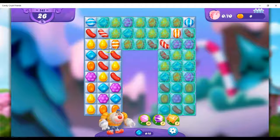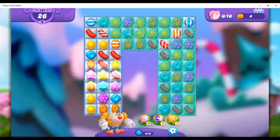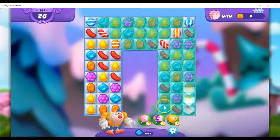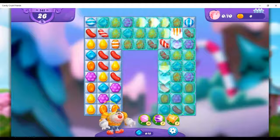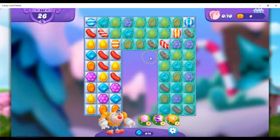Now, if you noticed those arrows, those are going to indicate the way things are going to flow. So if I make a move here, instead of things dropping down to fill in, they're going to come from here and fill in. It's like this is the bottom of the board, and this is the top of the board.